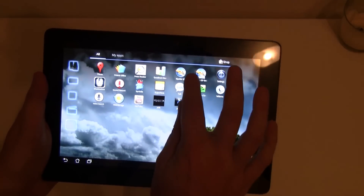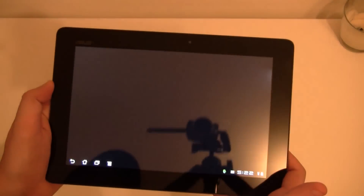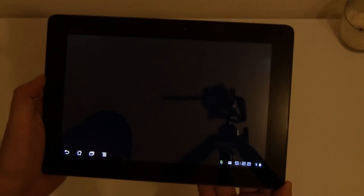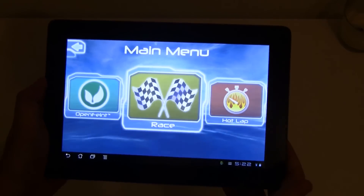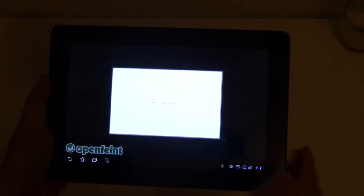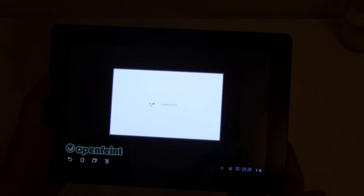Let's start with a familiar one — Riptide GP, which we already saw in the Tegra Zone for the NVIDIA Tegra 2 platforms. This is an enhanced version that comes with some new graphic effects that I'm about to show you right now.